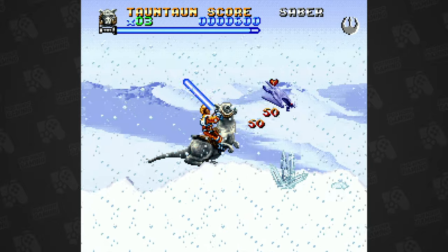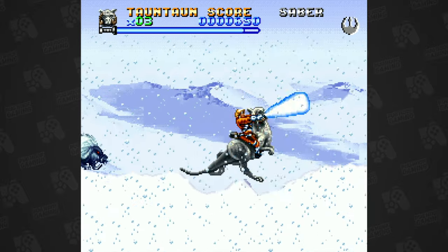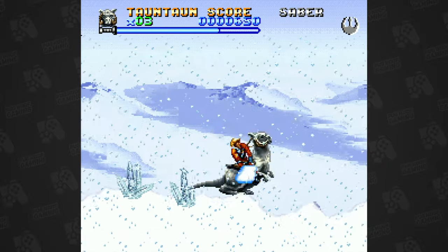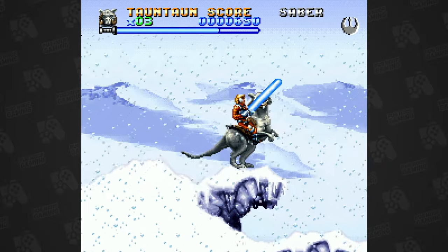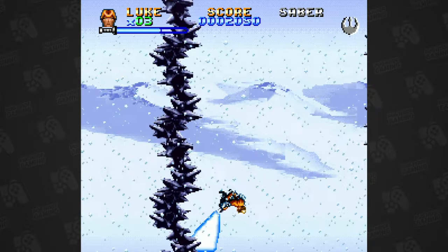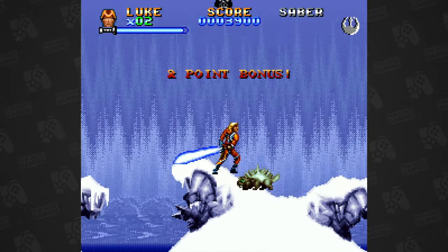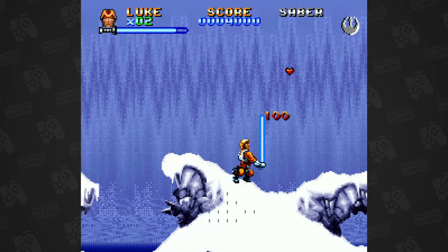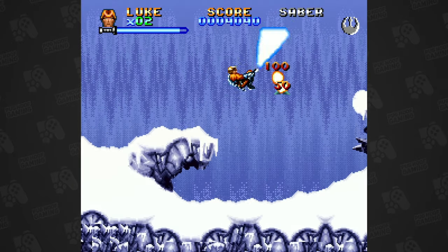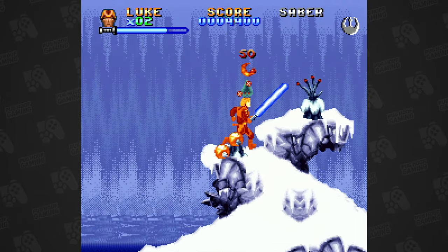Very early on you'll meet a friendly Tauntaun which you can ride on, who has quite a large health bar, making these first few stages a little bit easier to manage. However, this is a game that will punch you in the proverbial dick from the get-go. Expect some pretty nasty jumps and some very unfair bottomless pits, just like the original Super Star Wars. Pretty soon you'll come to an ice cave in which you can take shelter, so you have to wave goodbye to Mr. Tauntaun and crawl in. Less than 10 minutes in, and this is where controllers start flying.